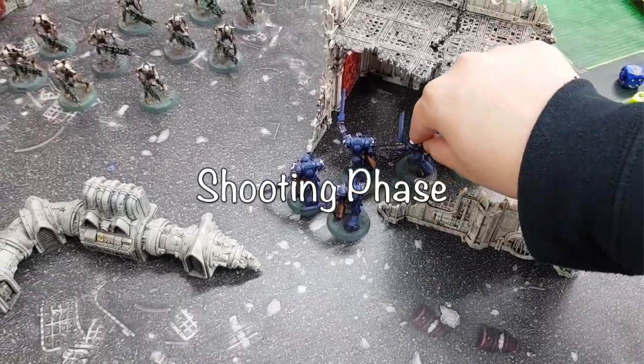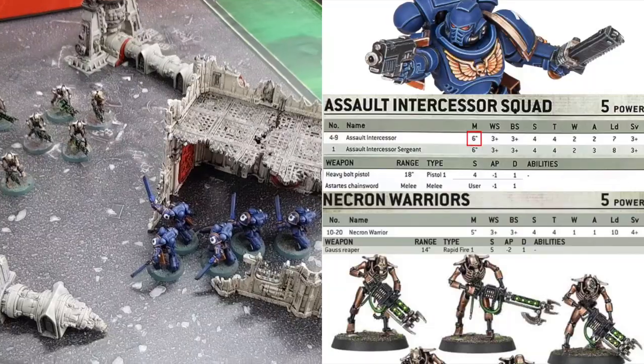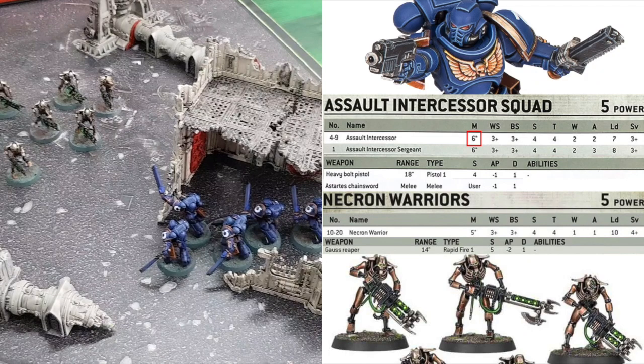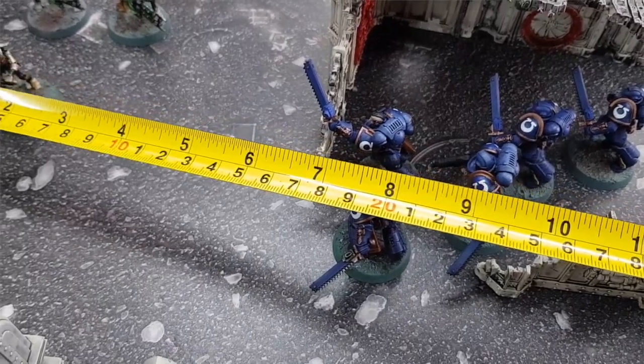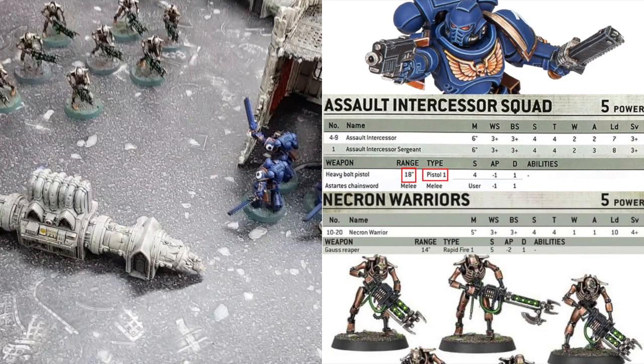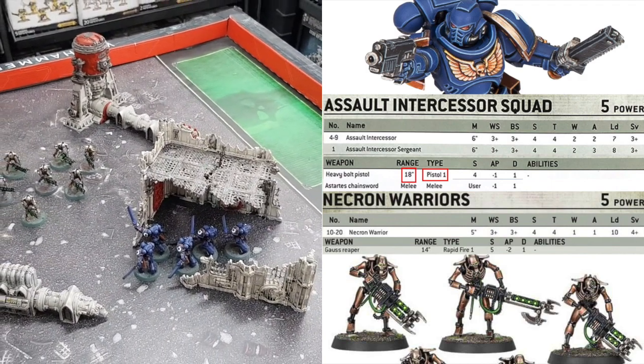Once we're done moving our models, it's time to lay down some firepower. Our Assault Intercessors are each armed with a Heavy Bolt Pistol. The range for the Heavy Bolt Pistol is 18 inches — we're definitely in range. The type is Pistol 1; there are several different types of ranged weapons but we'll go into detail on that later. Right now we focus on the 1, which means each model can fire 1 shot. With that in mind, let's take a shot with each of our Assault Intercessors — a total of 5 shots.